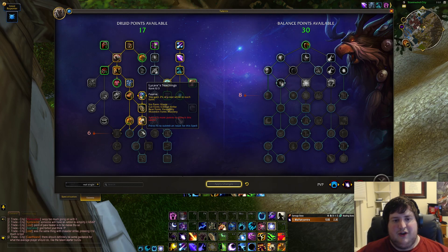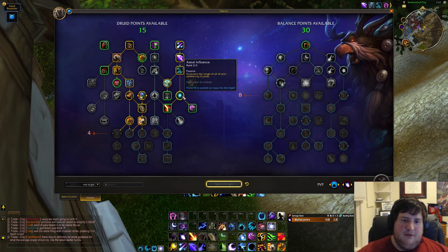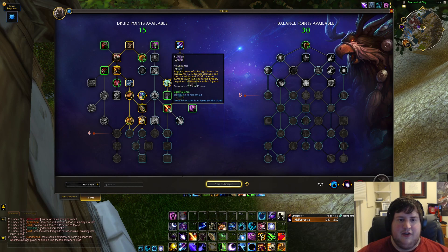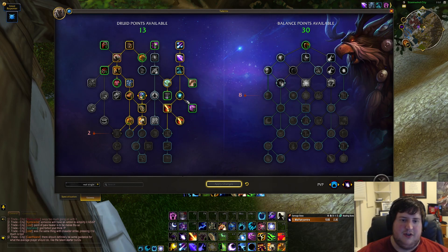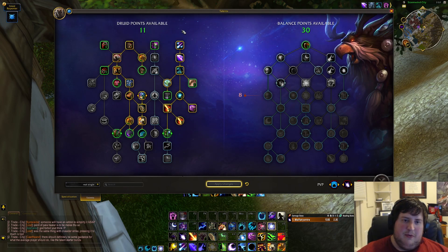There's one of the only throughput nodes on our main tree that's kind of required to take. Then we go back up to the Moonkin side where we have range on our abilities — Sunfire is a talent you obviously need for dots, Typhoon to knock stuff back is really nice in pretty much all situations. We have one last point to choose, either Barkskin duration which I think is probably what I'll go, or you can pick up Rejuvenation, Hibernate, Cyclone, things like that.